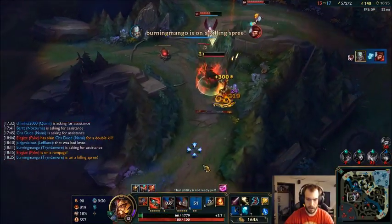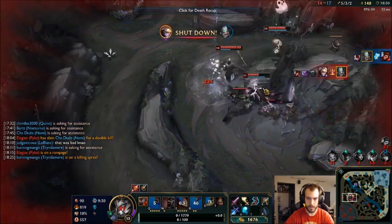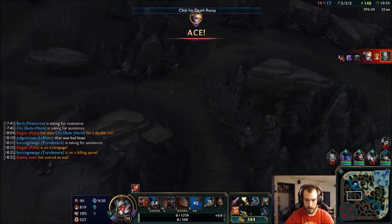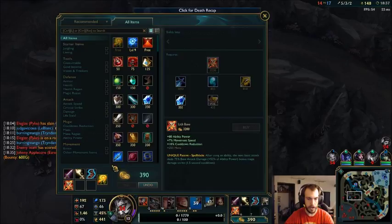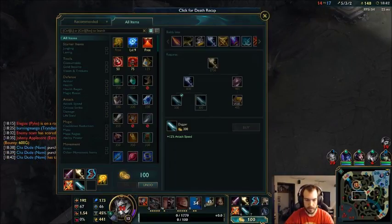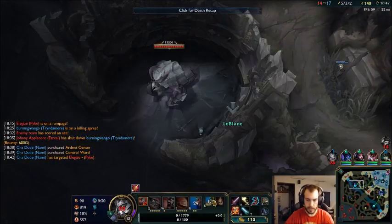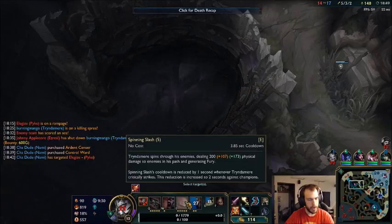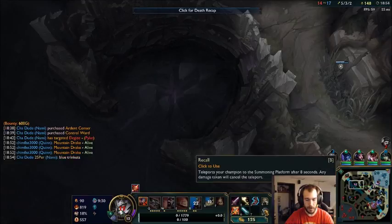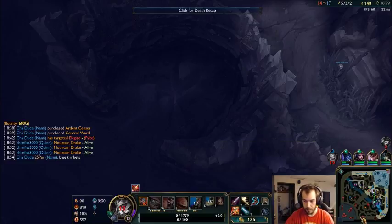There we go. Damn - too many of them, but I got Wukong. I got my Lich Bane so I'm going to use the ability proc and then start building towards my Rageblade. I think I used my ult a little too early. That is some big damage though - this is now doing 2,300 to 500 damage, that's pretty much 700 damage with the Lich Bane proc.